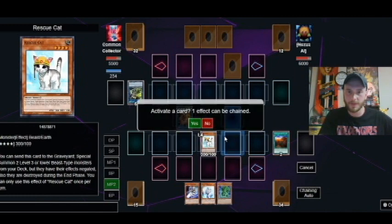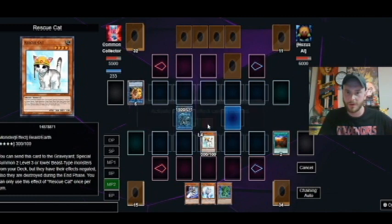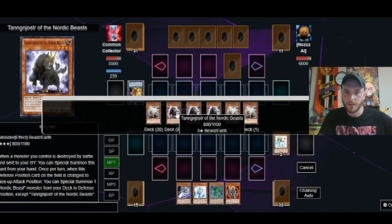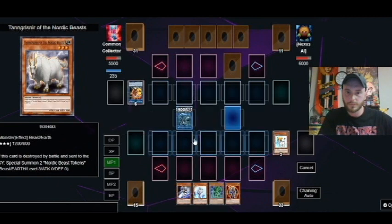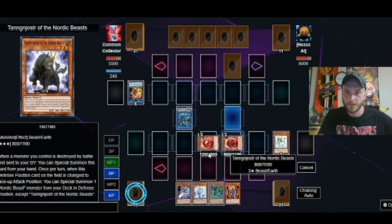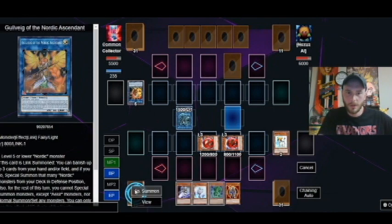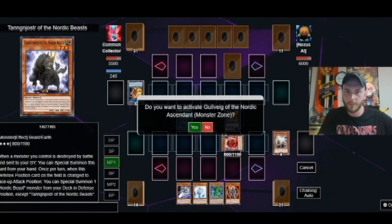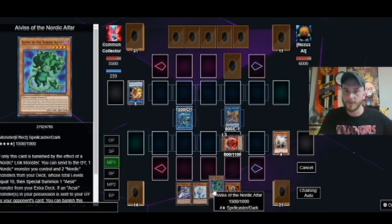I'm not going to use the Effect Veiler, because if I use it this turn, then we can't go full combo next turn. He probably was going to attack — but wow, he didn't attack! All right, so a Rescue Cat was able to stay on the board, which is not too bad. So we are going to go into our Gullvig, pick it up there, and use Gullvig's effect.